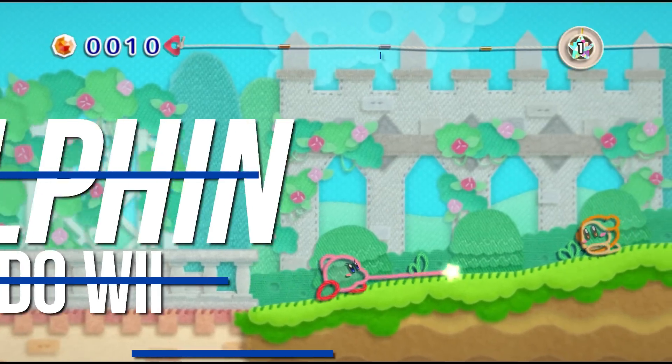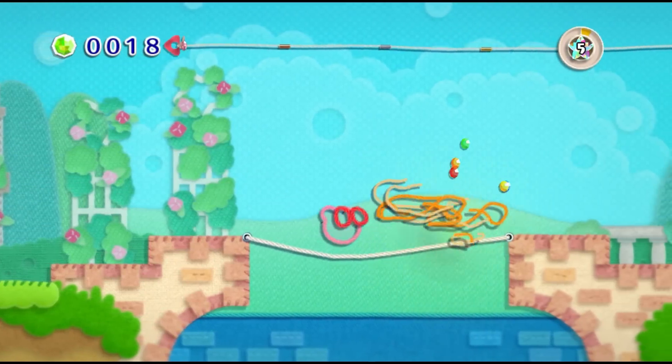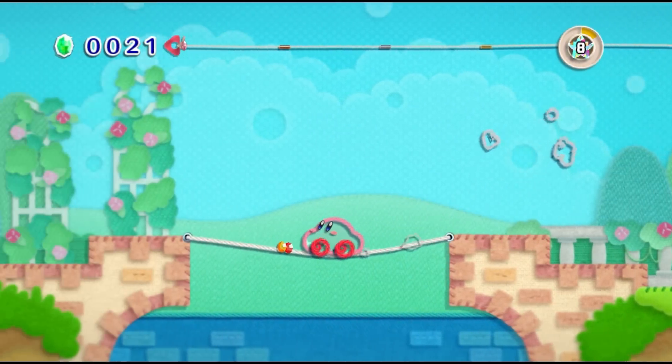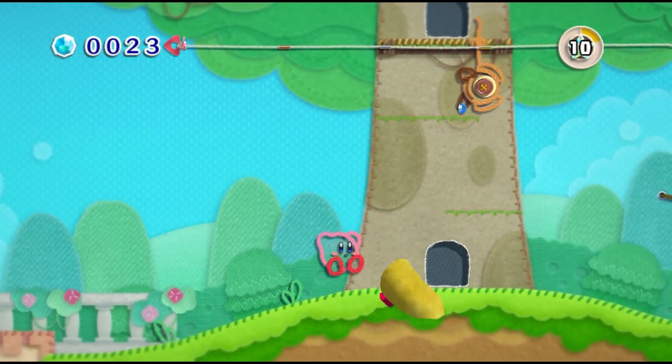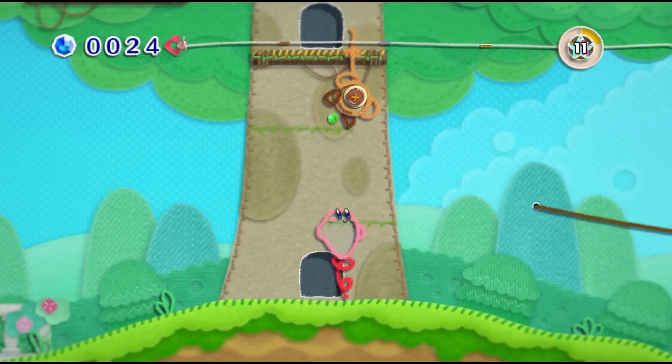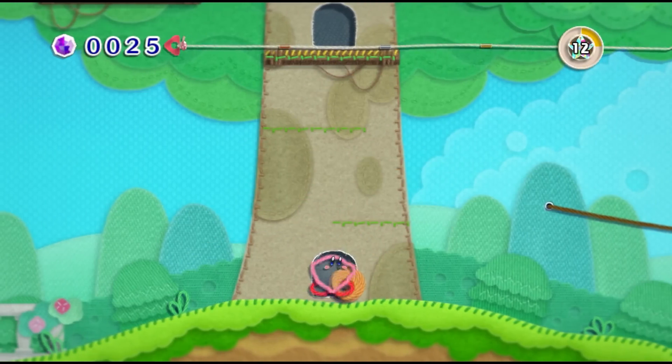Now let's talk about Dolphin, considered one of the best emulators of all time, capable of perfectly emulating the Nintendo GameCube and Nintendo Wii consoles. Incredibly, it can run more than 97% of the library of both systems. Recently, Dolphin posted a massive change log on their forum, but I'll bring you the main highlights.